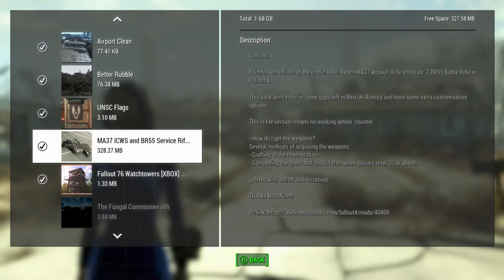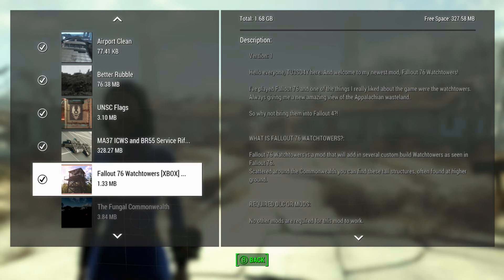Today we're looking at the MA-37 ICWS and BR-55 service rifles - Halo-themed weapons. They're faithful recreations of the iconic Halo Reach MA-37 assault rifle and Halo 2 BR-55 battle rifle in Fallout 4. Halo weapons are a common thing in Fallout 4 and I love them a lot, so I'm glad they actually added these into the game.